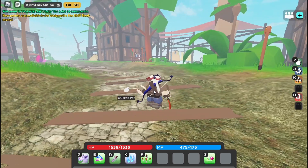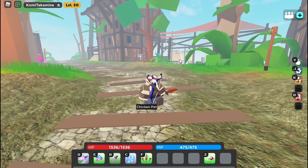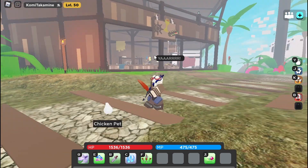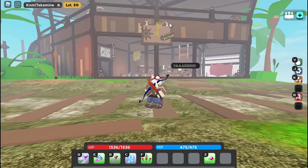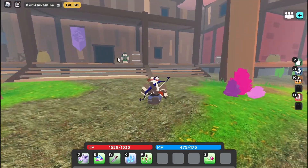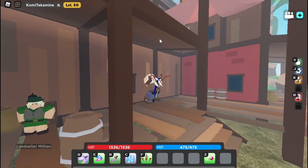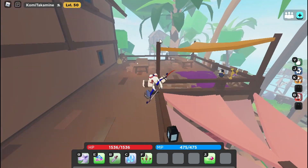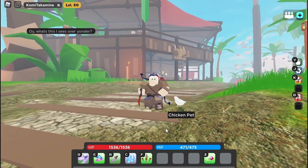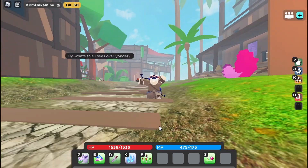Now it's time for the trickster trainer location. Once you arrive in Port Fidel — whether by rune or on foot — get to level 30. You'll see a bar over there. What you want to do is go backwards, you'll see this green woman, just double jump up and voila, that's the trainer.